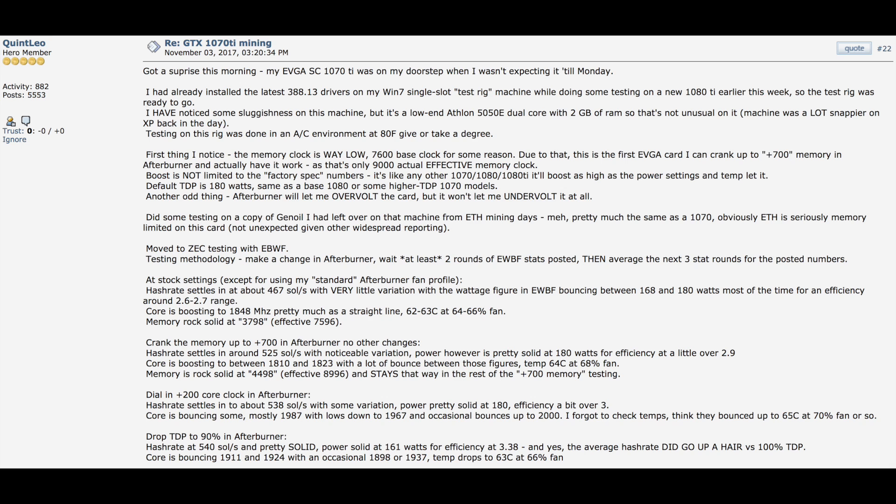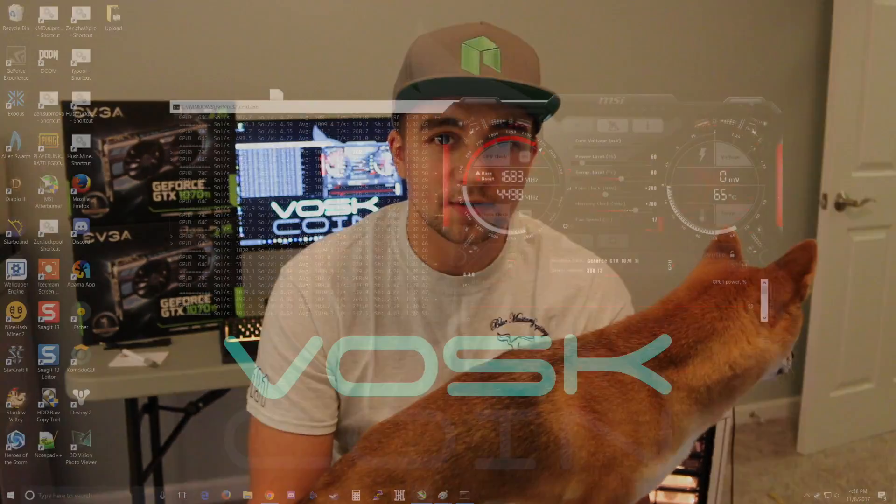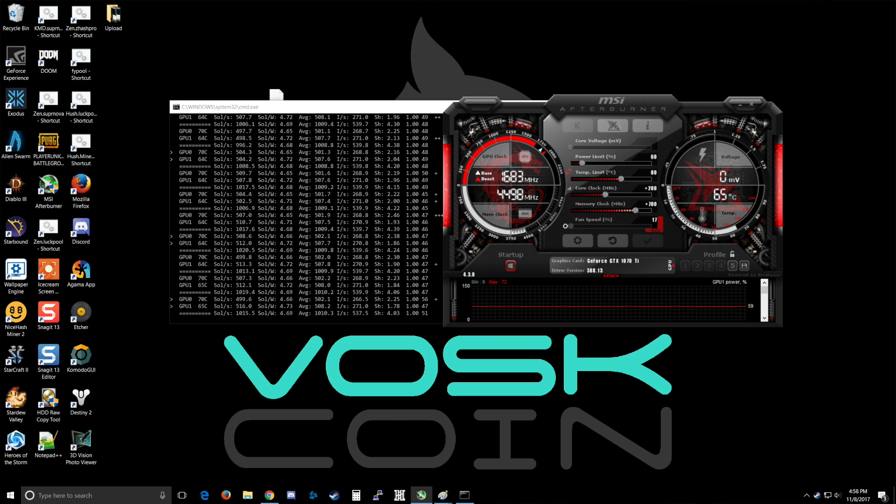I was reading the forums and came across Quint Leo's post on a 1070 Ti mining thread. He posted some really good results — he got the 1070 Ti a couple days ago and nailed it with his efficiency settings: 60 TDP, 200 core, 700 memory, and 500 sols on DSTM's Equihash miner. This thing is pulling maybe 100 to 110 watts, which equals out to 4.7 sols per watt — blowing my 1080 Ti's ratio of around 3.5 out of the water.